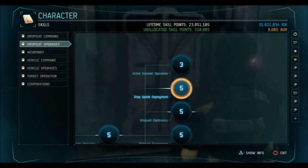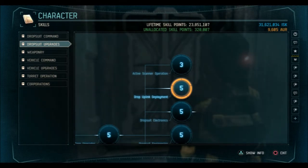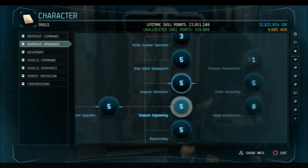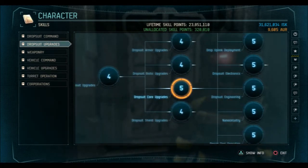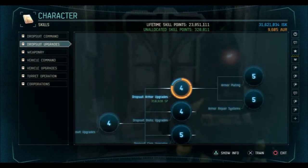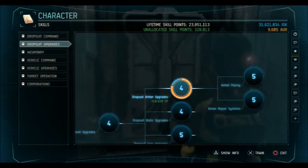Another thing is that drop uplink at around level two or three gives you access to stable uplinks — I'll talk about that in the uplink video. So moving on: shield upgrades and armor upgrades — depending on the type of suit you go into, you obviously want to pick one of these.